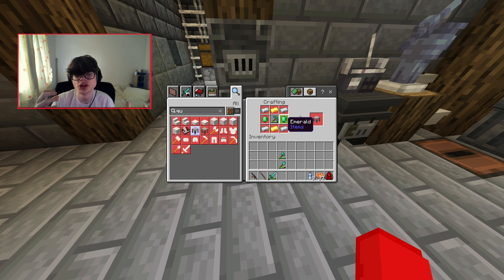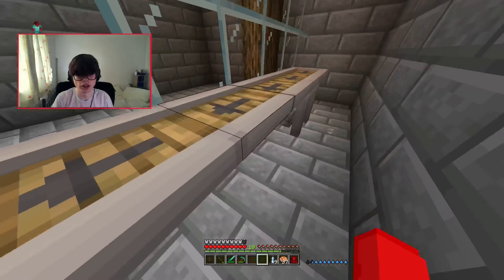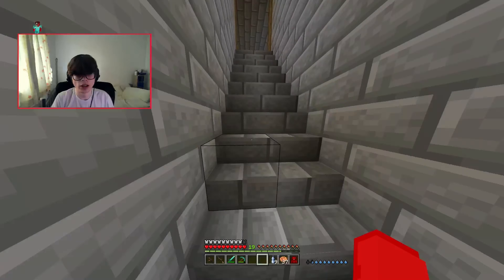A few moments later — okay, now I have everything. We've got the quantum miner, which I don't think needs to be hooked up to power. If I drop it down it should just start spitting ores out. I'll put it on this conveyor belt — oh god, please don't tell me it's just destroyed it. Let's put it here. It should spit out ores, but it might need to be hooked up to power, so let me go sort that out.